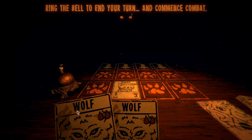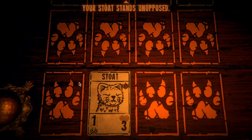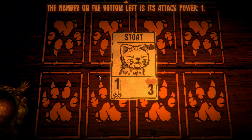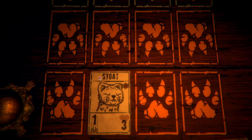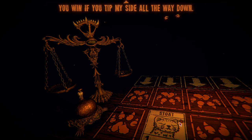Ring the bell to end your turn and commence combat. Your stout stands unopposed — the number at the bottom left is its attack power, so that's one. The stout dealt me one damage; I added it to the scale. You win if you tip my side all the way down.